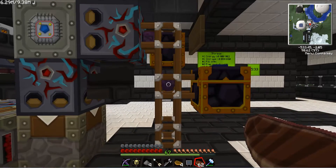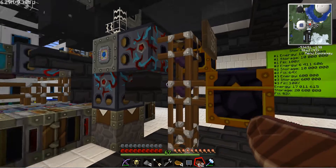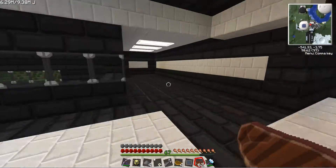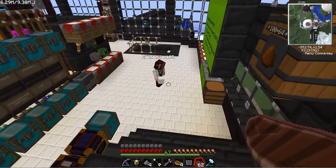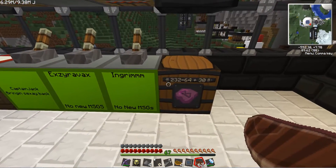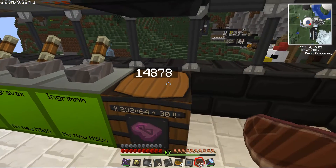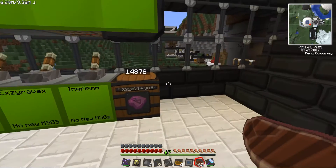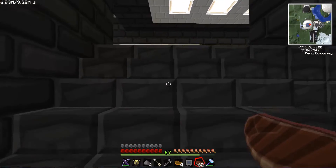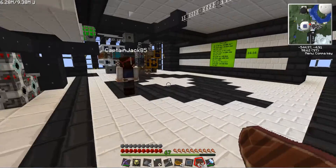We didn't show down here just how much extra UU matter we have. Yeah, that's a sizable amount. Captain Jack yelled at me because I was pilfering all of the UU matter for my facility. So we have 232 stacks plus 30, which is 14,878 UU matter — just sitting there in case somebody needs some. That's pretty obscene. Each one of these solar arrays takes roughly 3,900 UU matter per solar array. So the fact that we have almost 100 solar arrays tells you how much we've produced.